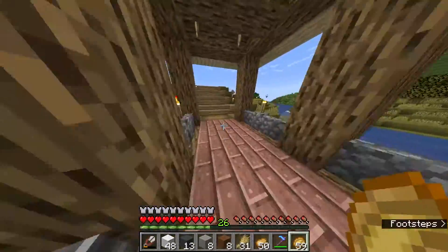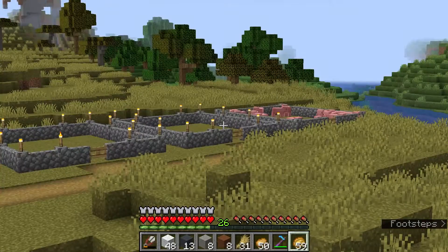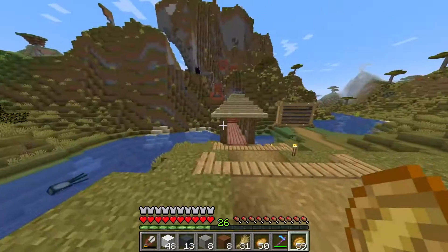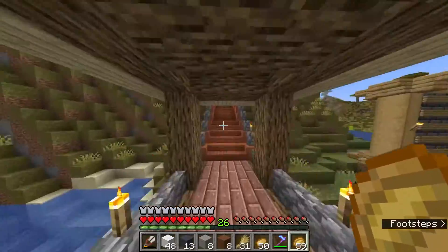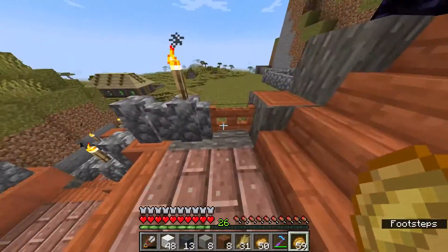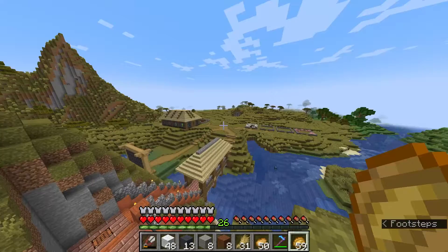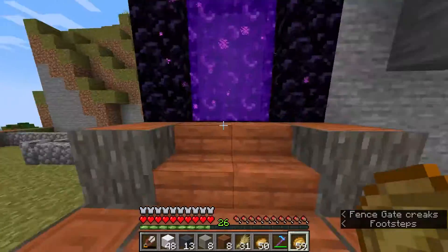Let's go check on our animals. We have a lot of sheep, and some pigs. I haven't really looked for chickens or cows yet. A little walk around the area — we got another portal situated right here. It's a wonderful world, happy with it so far, but there's a lot of work we gotta do.